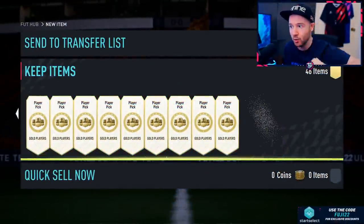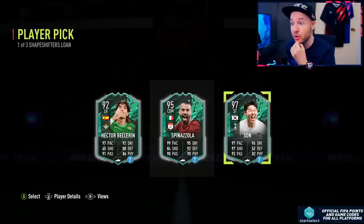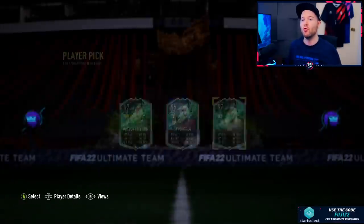Five games alone with a Shapeshifter, or maybe a little bit more. The spinner lands and I'm getting to pick. I'm gonna have to take Son - seven games alone. That's sick. I'm gonna have to try Son. Double five-star striker alongside Dybala - it's gotta be done.